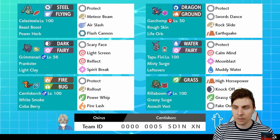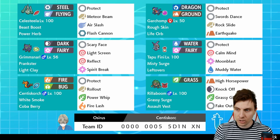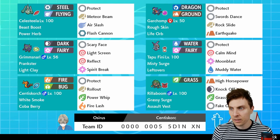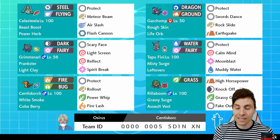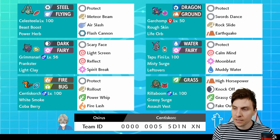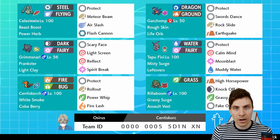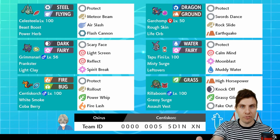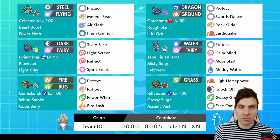That's kind of flavor of the week at the moment, Tapufini, and then Rillaboom. The last slot's kind of interchangeable — you could throw an electric type on there, but I just felt like the priority that you get with Rillaboom, the grassy terrain as well, and that additional fake out support, I think is probably just a little bit better on something like this team. There's a lot of weakness to flying types, but we do have ways to help out with that — the rock type move on Centiscorch, Covert Cloak berry, and meteor beam on Celesteela.